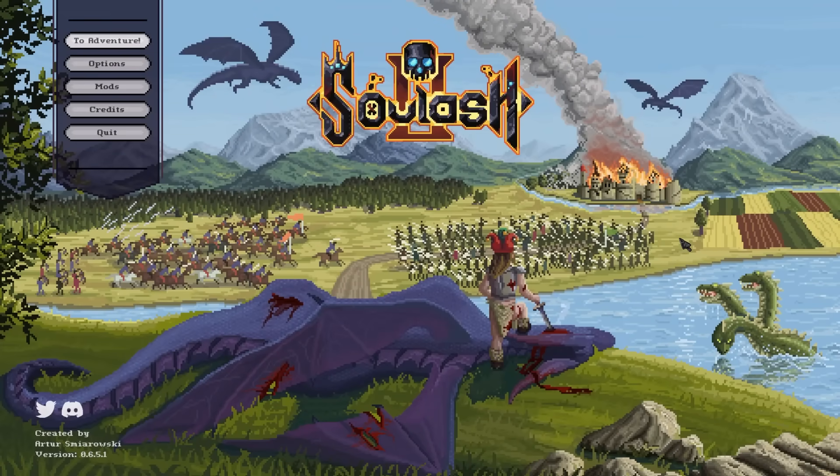Today we're checking out Soul Ash 2. This is an open-world sandbox RPG similar to Kenshi or Dwarf Fortress Adventure Mode. It is a procedurally generated medieval fantasy world with a skill-based progression system, building, crafting, merchants, trades, professions, and it is in early access — more content keeps getting added. I discovered this game from Splattercat, so shout out to Splattercat.